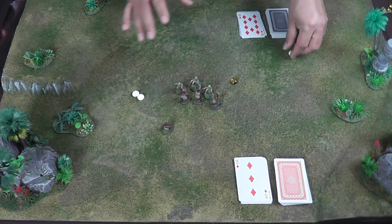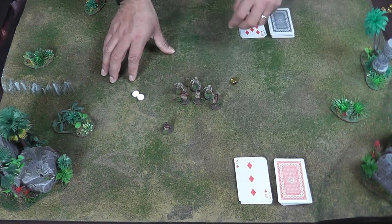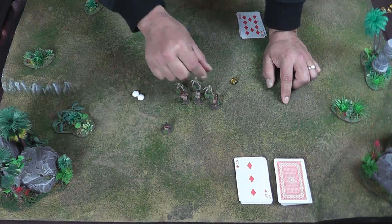Now here on the table I've got a setup that I've created. We've both got our decks of cards here. There's cards in our discard pile. On the table here, I've got four Maori versus three Mudmen.